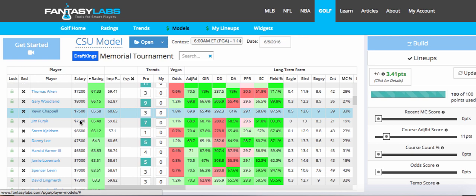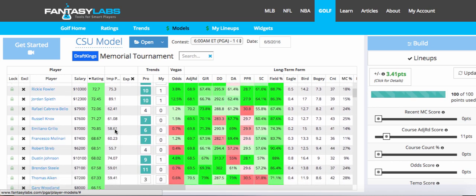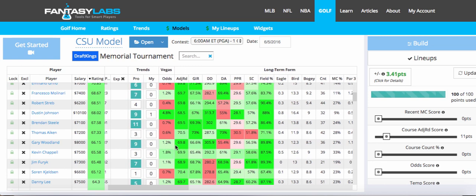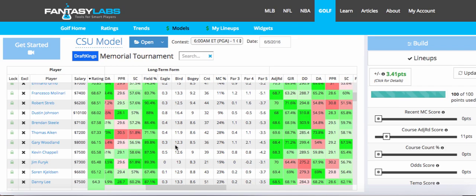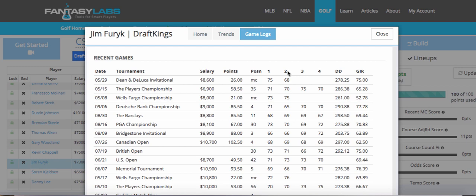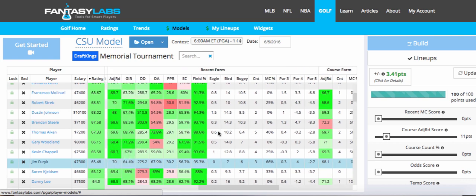Jim Furyk — a polarizing one for me, coming off the wrist injury. He's a guy who has great course form here. I do love Jim Furyk as a tournament play, even though traditionally he's been a guy who just makes a ton of pars. But at this price, him making the cut and even trying to contend — maybe this is the week it clicks. He's starting to play more; he had a good round on Saturday, but it wasn't quite enough to make the cut at the Dean and DeLuca. A good round is encouraging, and if you look at his course form here, he's played extremely well at this tournament. So I like him quite a bit.